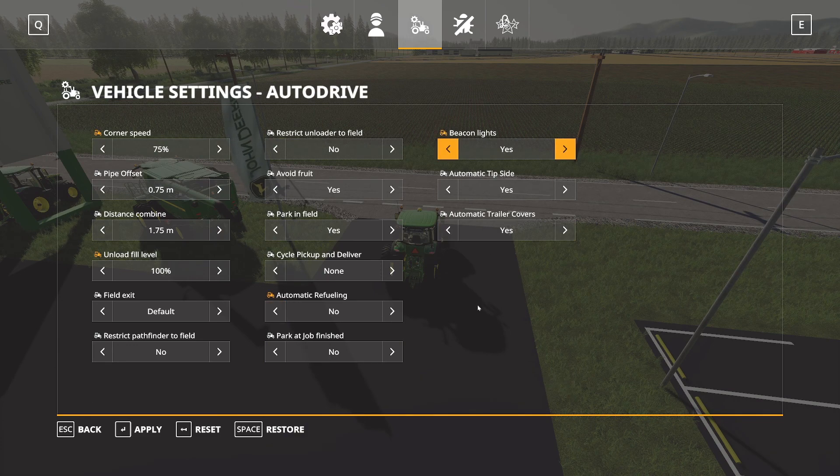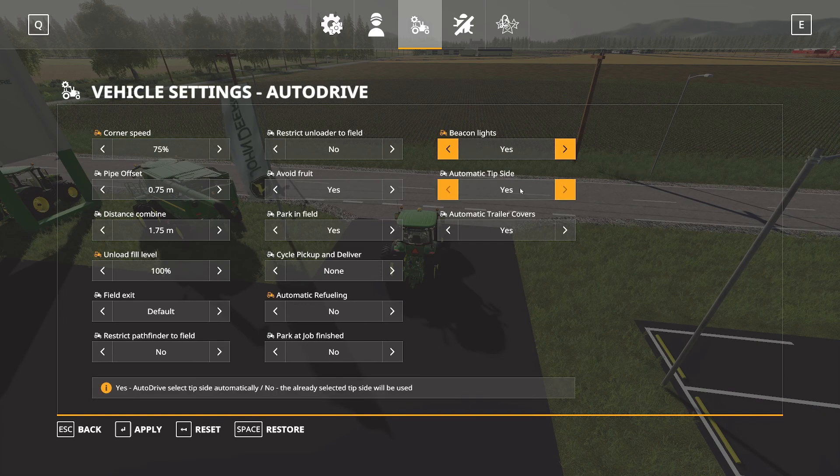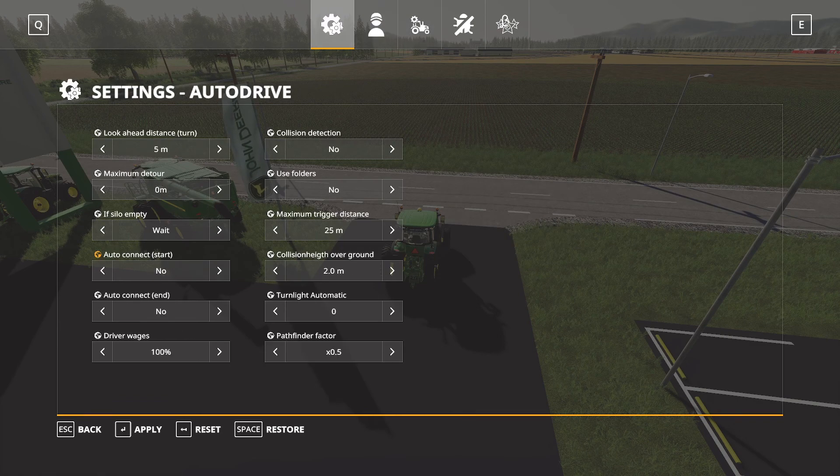Beacon lights I turn on just for a little bit of realism. For automatic tip side, AutoDrive normally recognizes pretty well which side it needs to tip from, so I can go either way there. For automatic trailer covers I turn that off. Going back to the first setting, I do turn on Collision Detection so things won't collide. I also turn on Folders — folders are awesome. For Michigan Farms it's not as needed since there are only around 32 fields, but if you get into a larger map, especially multiplayer, it's very useful.